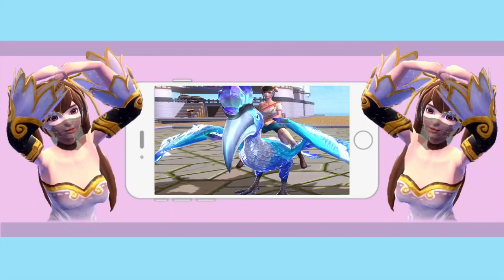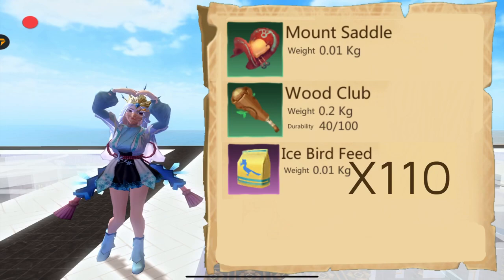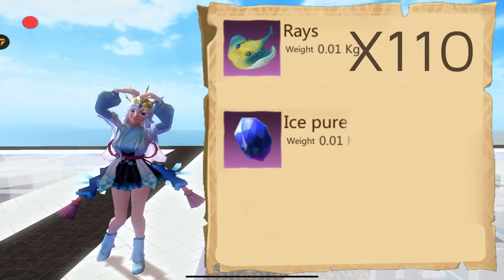This is the Hornbill, and today we're going to catch it. Let's go! To tame the Hornbill, you will need a saddle, wood club, icebird feed, and baits.